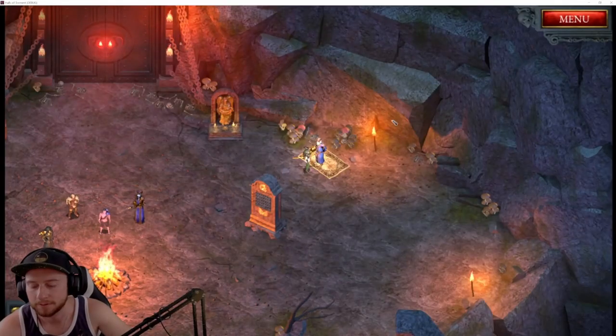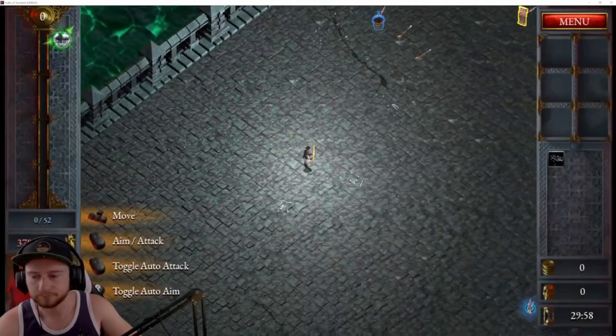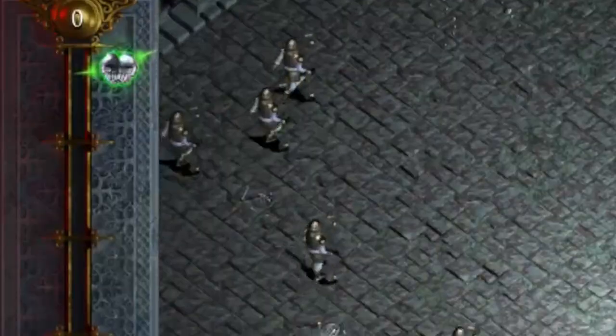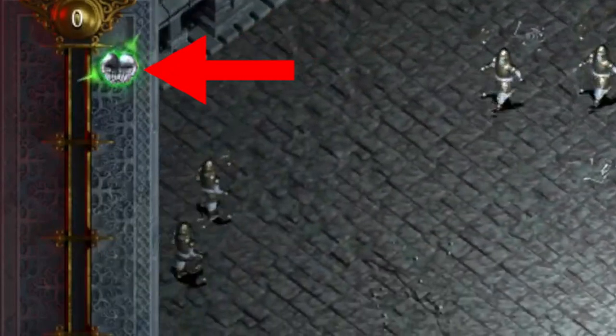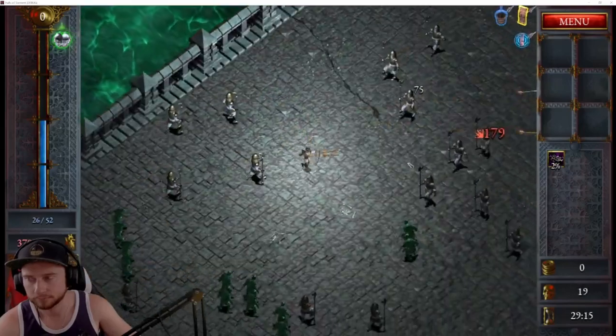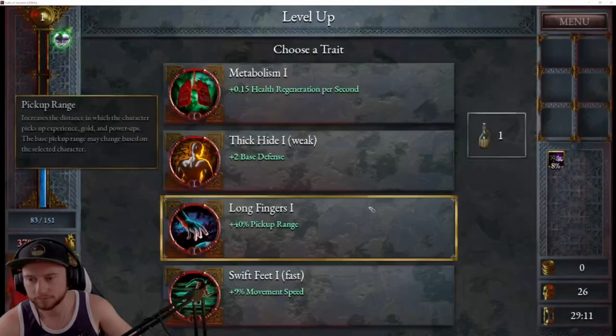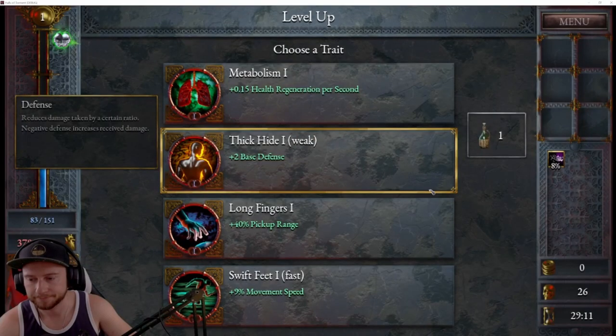If you want to find the herbs easily, go over to your stash, equip the medallion, and run it in the next raid. The way the medallion works is, in the top left corner of your screen you see two open hands. Surrounding the hands there are green arrows. The arrows work like a compass and point to the location of the herb. The closer you get, the brighter the arrows will get.